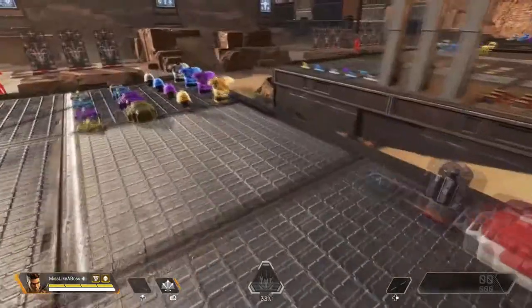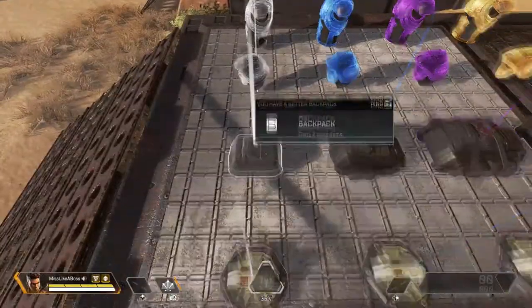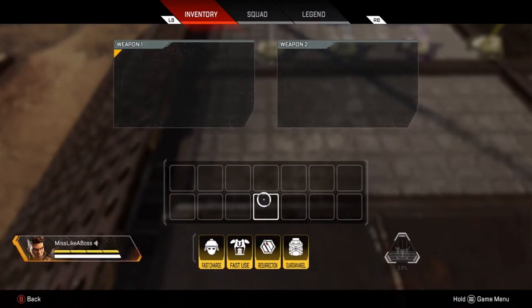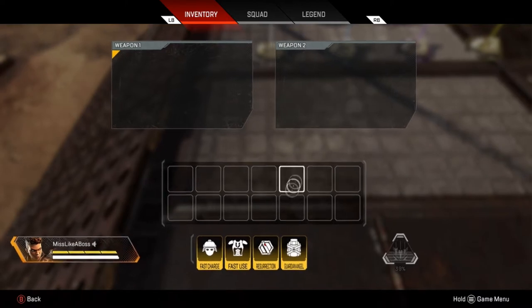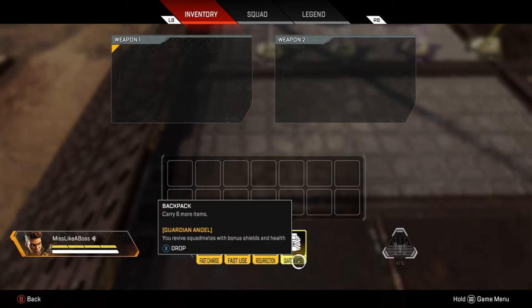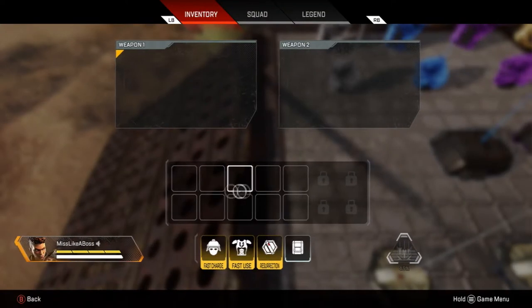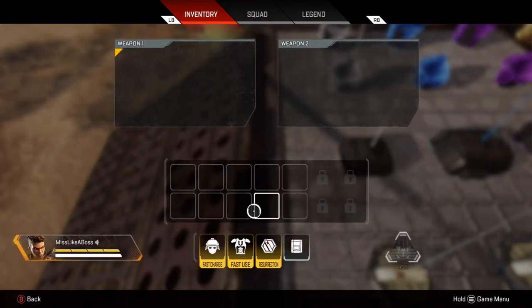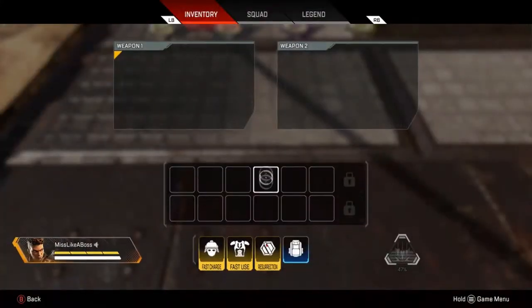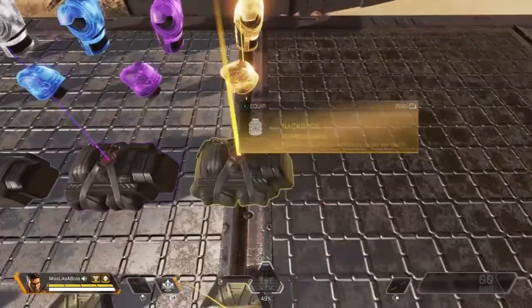This is your backpack. The white one doesn't hold a lot — it holds about ten slots. Each level goes up by two. The purple holds about fourteen. They pretty much each go up by two slots as you upgrade.